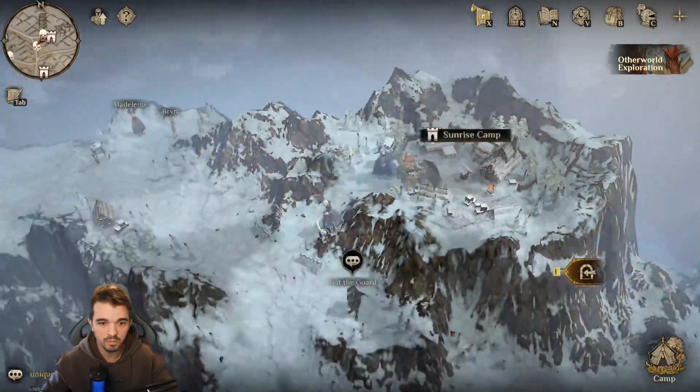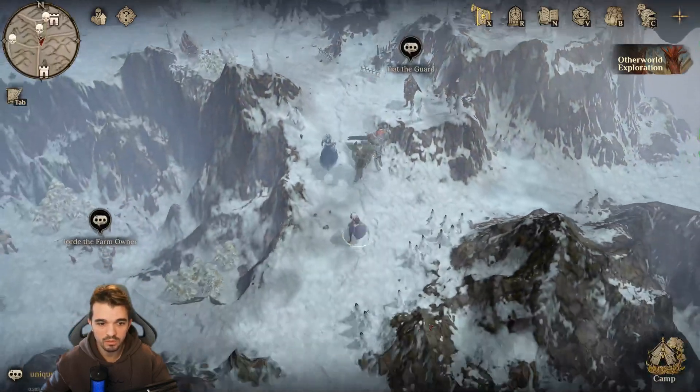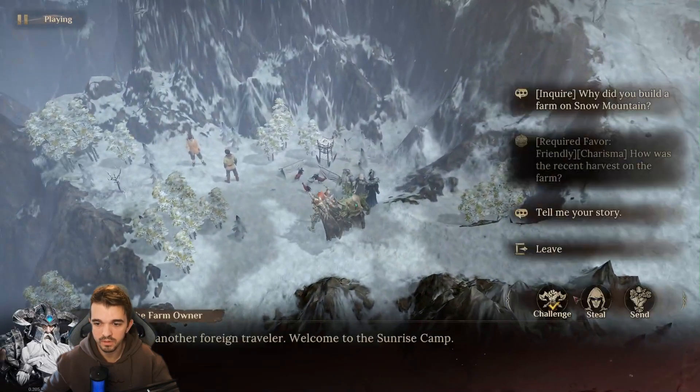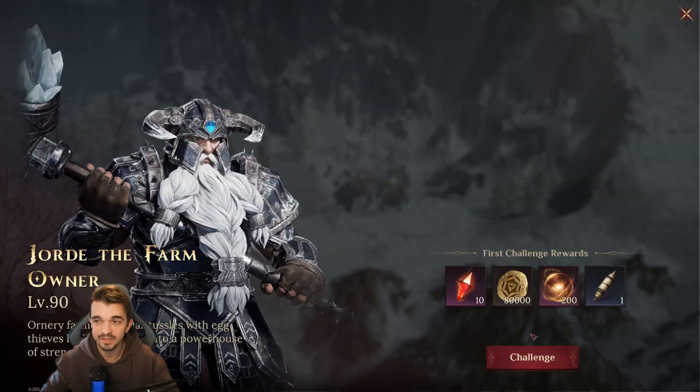Then we can leave this spot. There's one more nearby — we just need to walk around here, turn here, and we have George the farm owner that we can challenge, level 90.